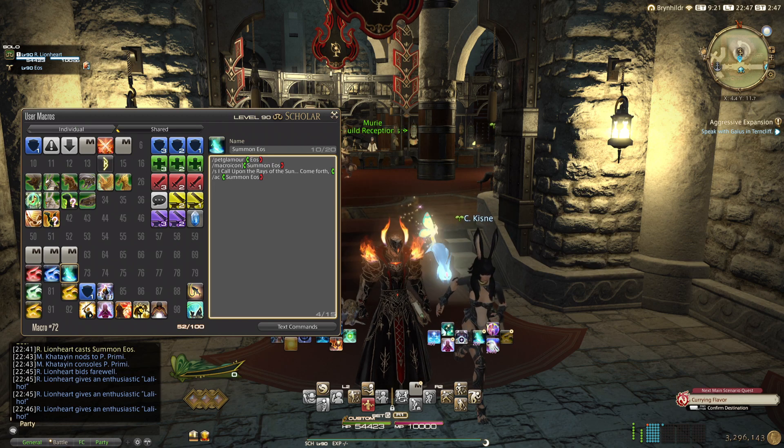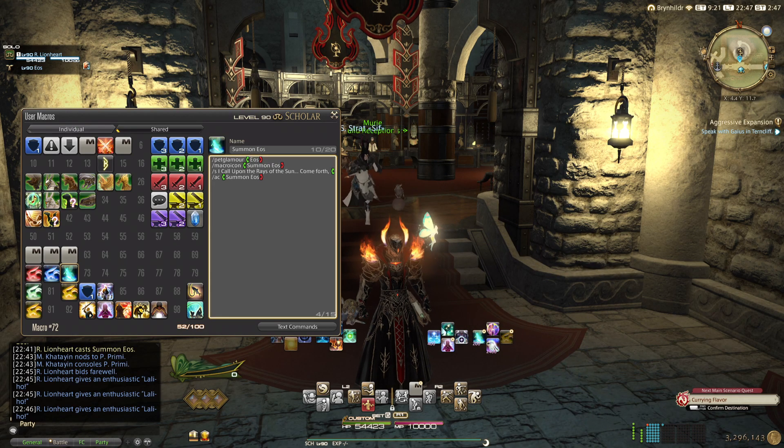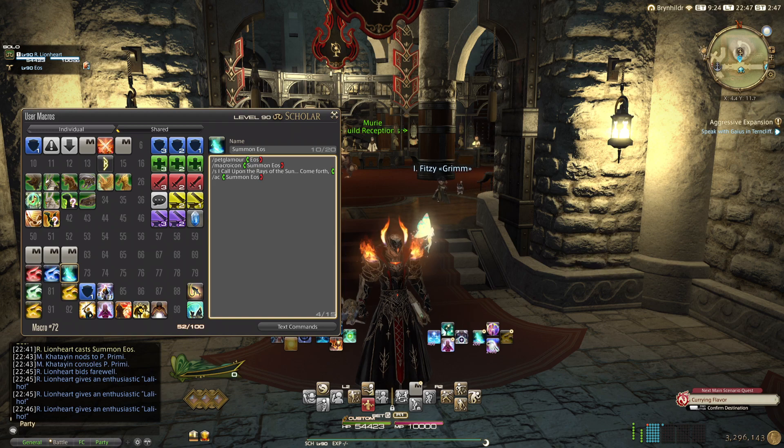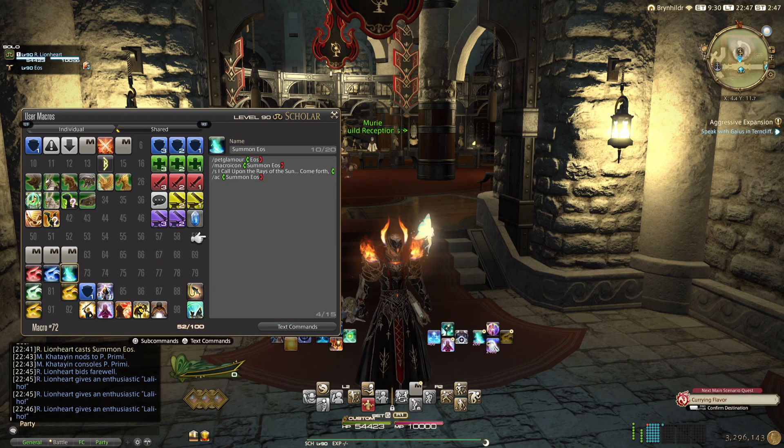So, for example, the summon Eos macro I have here uses slash pet glamour to summon Eos as normal. Then slash micon, which changes this icon to summon Eos. And I have a little summoning call — just for fun, for kicks and giggles. Then slash AC, which is slash action, just a shorter form of it, and that's the action I'm doing: summoning Eos.